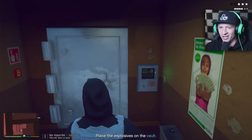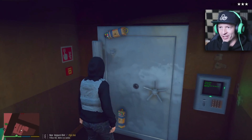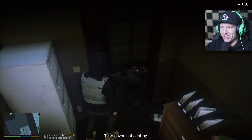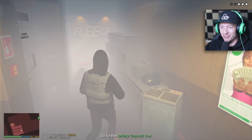Place the explosives on the vault — here we go guys! Let's plant some of these explosives right here, and one more right over here. Take cover in the lobby. That was a crazy explosion!